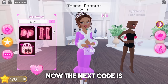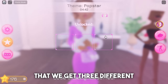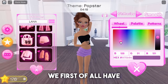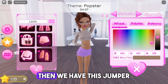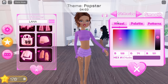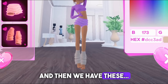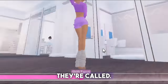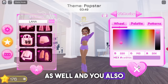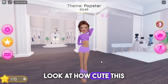The next code is 'lana'. If we redeem that, we get three different items: first we have these shorts, then we have this jumper that looks so cute, also in one color, and then we have these - I can't remember what they're called - but you have those as well. You can put those on in one color too. Look at how cute this is.